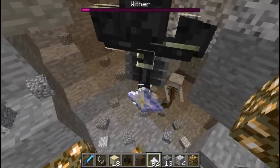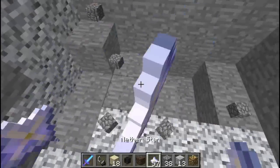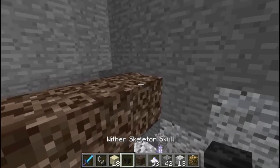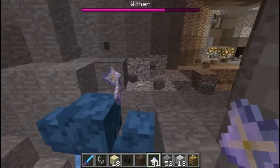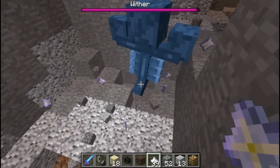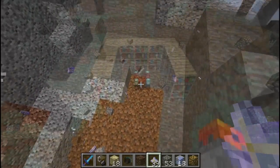Nether stars are immune to Wither Boss explosions. So basically if you just drop them around here and summon a new Wither Boss, you can drop as many Nether stars as you want. And let's see what happens. Well, nothing.